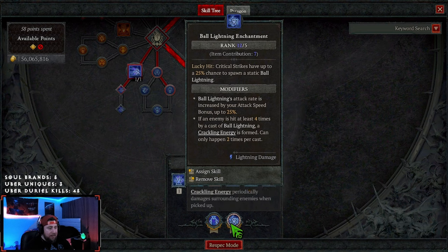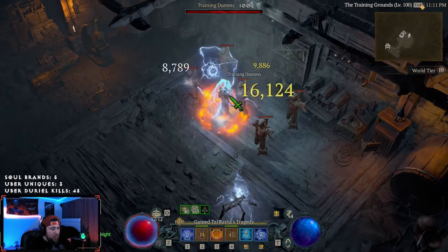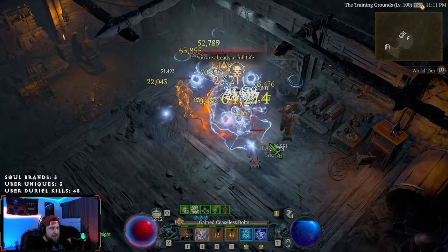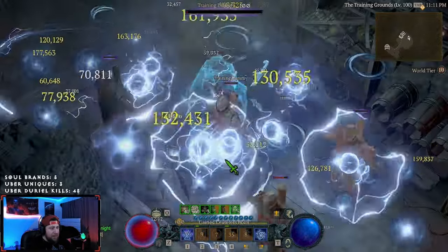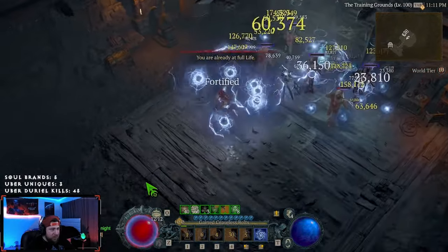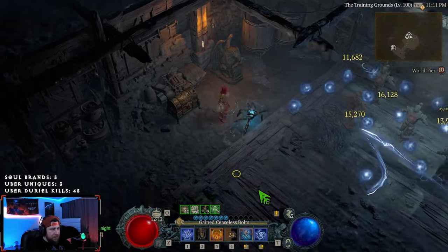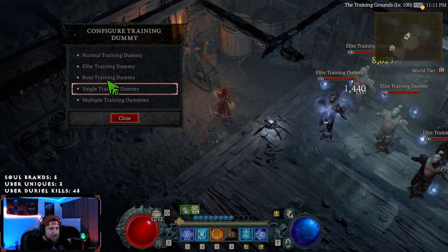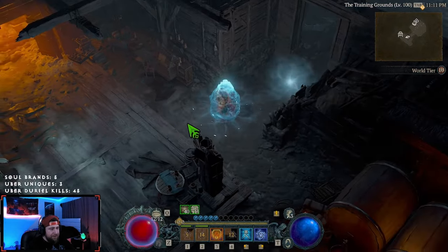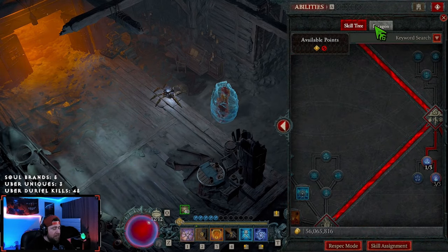Our enchantment options are Ball Lightning for more ball lightnings and additional damage, and Lightning Spear. When you pop it you'll see the lightning spears go out, making all enemies vulnerable and stunned for two seconds — that's really huge. Let me reset this quickly so my pet doesn't interfere. That's why Lightning Spear is in there; you can run either enchantment.